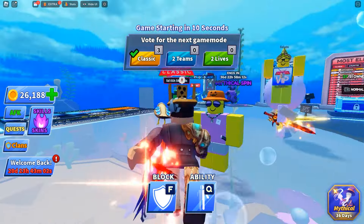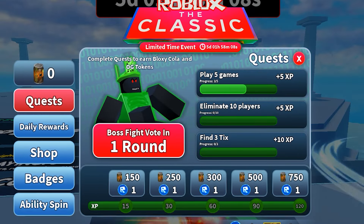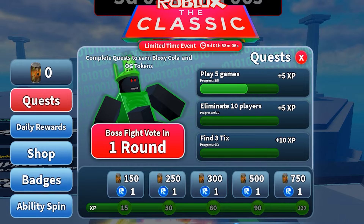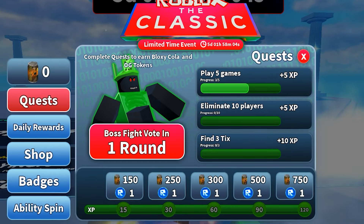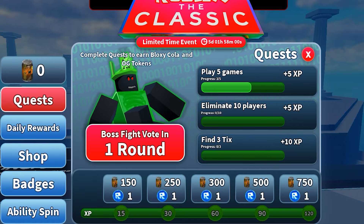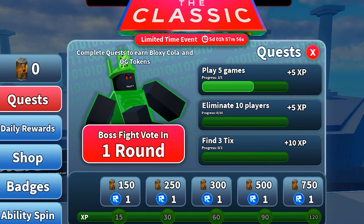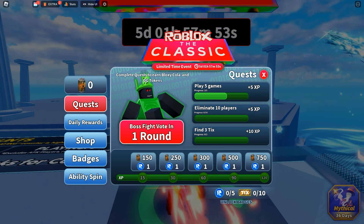First things first, let's head to the classic guy — the Hacker Man himself — right over here. He features everything you need to know. You have to complete quests to get XP, and then use that XP to unlock tokens. Each token is behind a certain amount: 15, 30, 60, 90, and 120. The missions refresh after you're done with all three of them. But that only covers the five tokens.